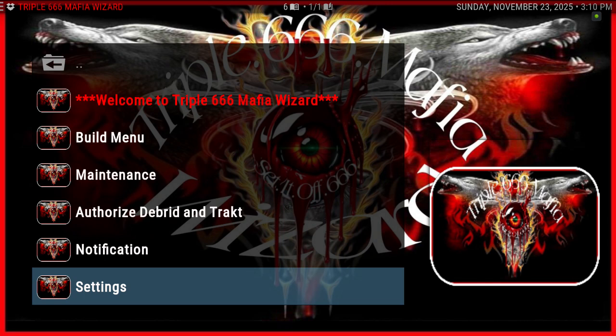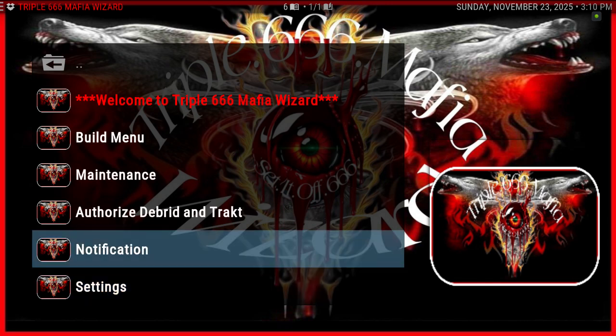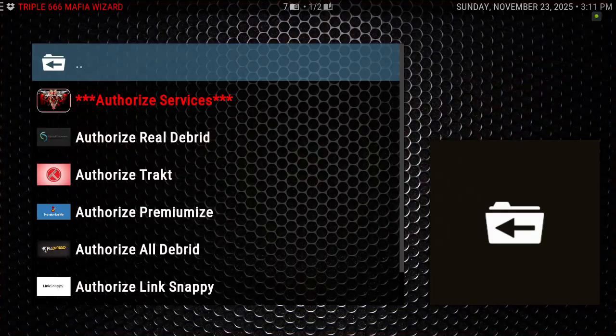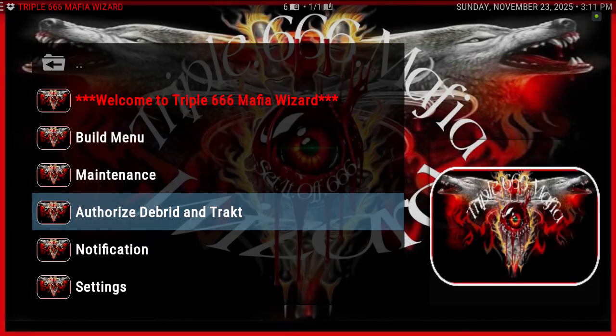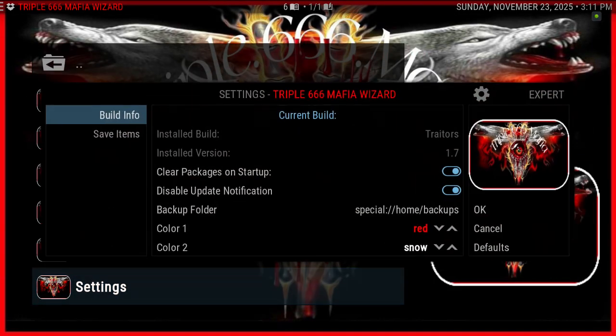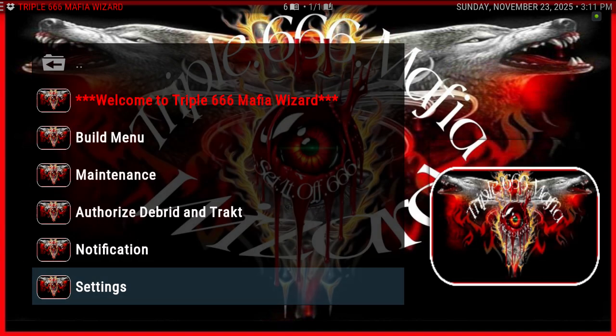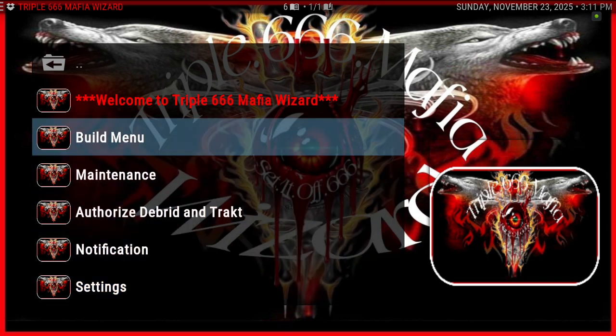So there are the settings. Like I said before, those of you who use a build — I know we've got Account Manager, Debrid Manager, or some other way of authorizing debrid on the build. If you go back to how we all used to do it using the wizard, you can do it that way. Go to Settings, Save Items, and save it. Make sure you do OK — it'll be there for when you go to the build menu and change the build, providing it's the same wizard.